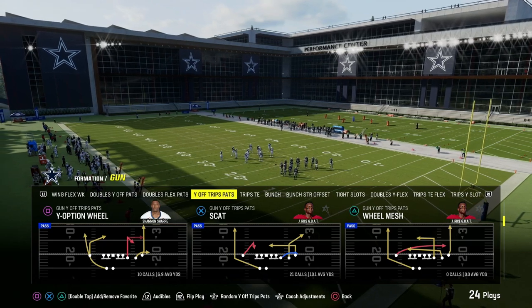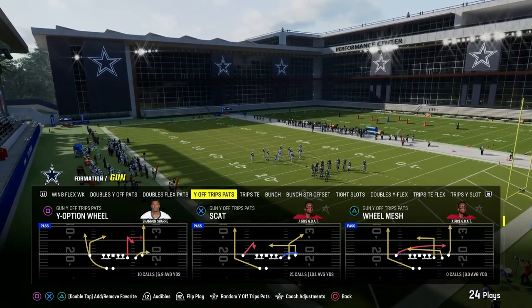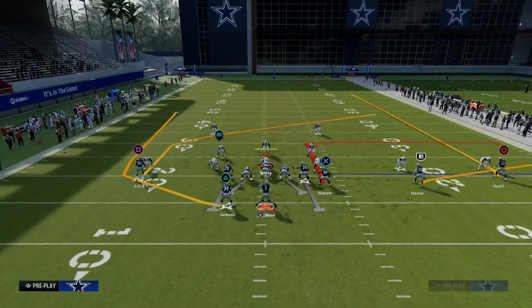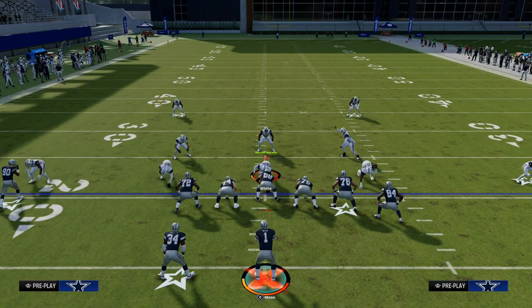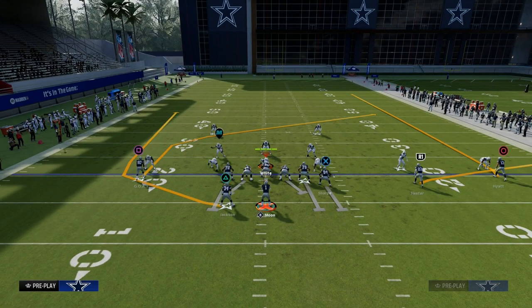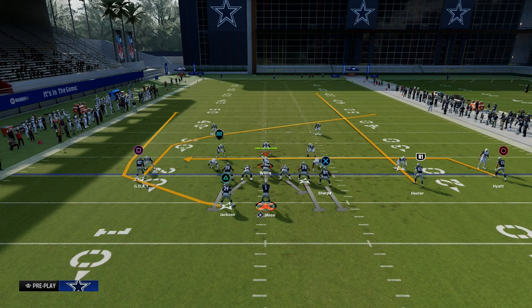My favorite way to attack man coverage this year is going to be this play Y-Option Wheel out of U-Trips. We know that blitzes are certainly a thing right now, so we're going to block our tight end — blocking the tight end is pretty good for picking up pressure. Then we're going to streak our slot receiver, and drag our outside trips receiver.